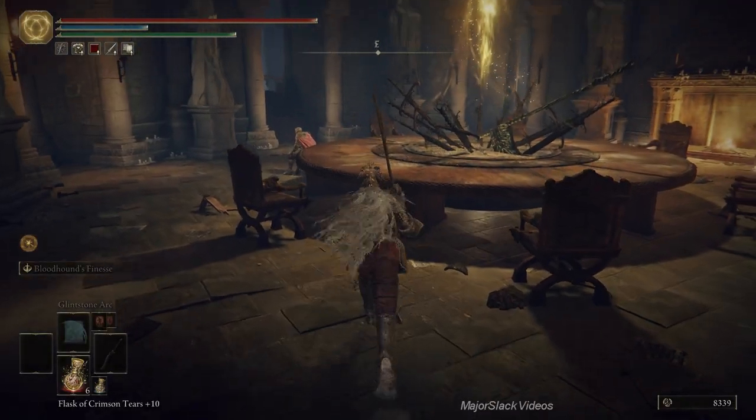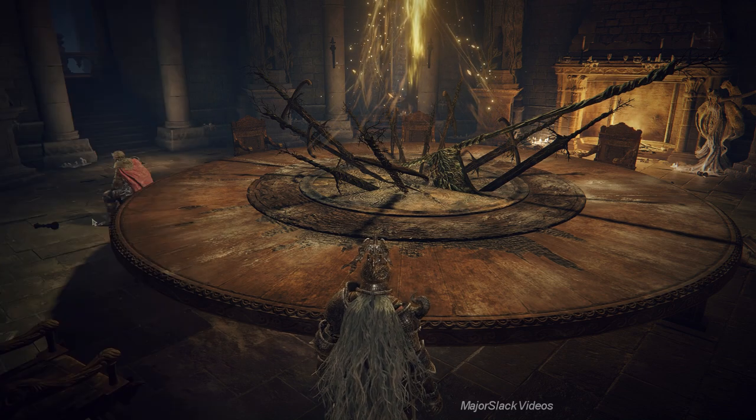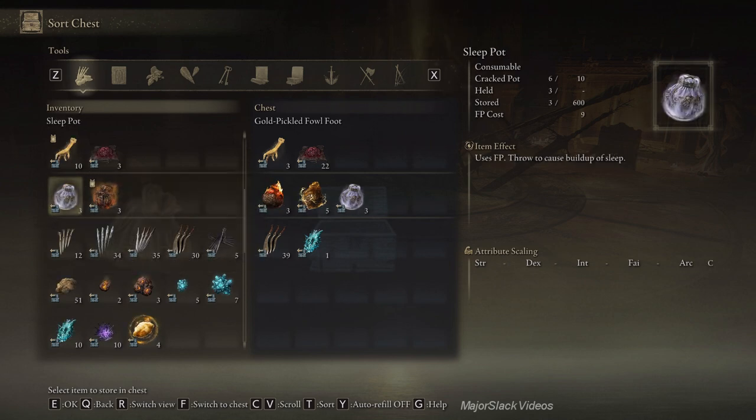Let's get set up for Ainsel River. Starting with chest — let's store all the pots except for volcano pots. Volcano pots rock. I'm going to show you, they just totally rock. They're nuts. So let's just store all these. Sleep pots — only keep everything for the volcano pots.